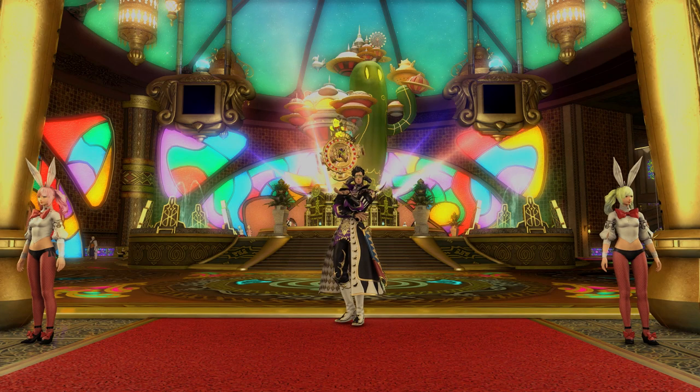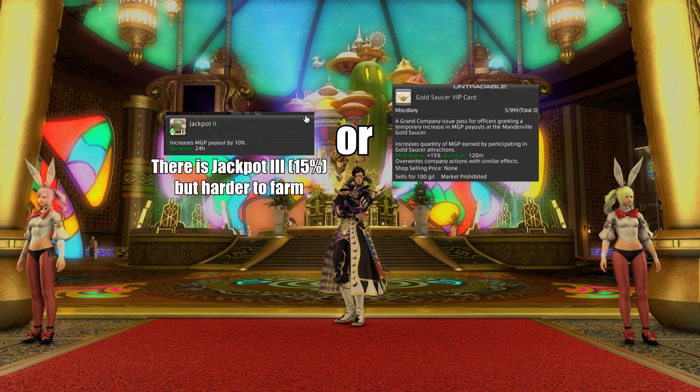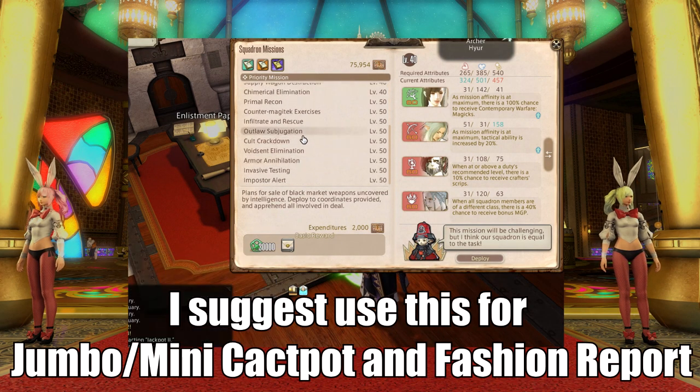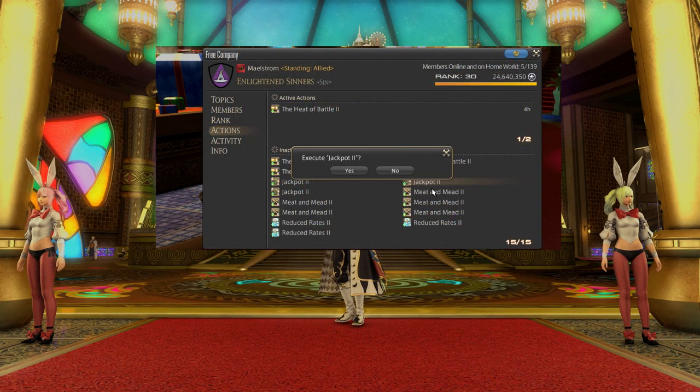First, the 50% MGP bonus stacks with other MGP bonuses such as the Free Company action called Jackpot, which gives 10% and lasts for 24 hours, or the Gold Saucer VIP Card, which gives 15% but only for two hours. You can get this VIP card from squadron missions called Black Market Crackdown, which gives five cards, and Counter Magic Exercise, which gives ten VIP cards.